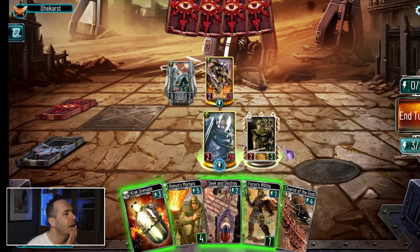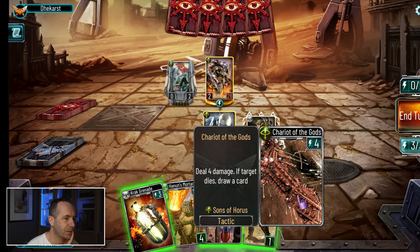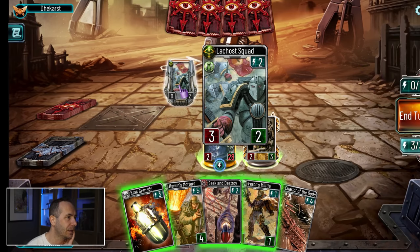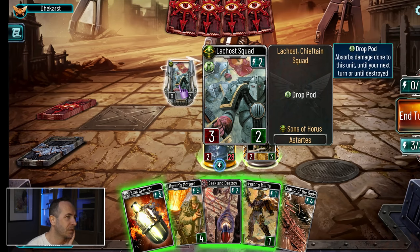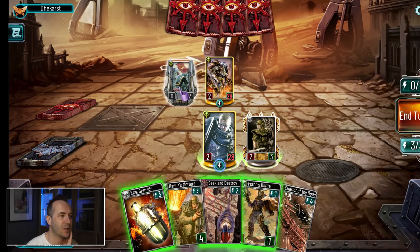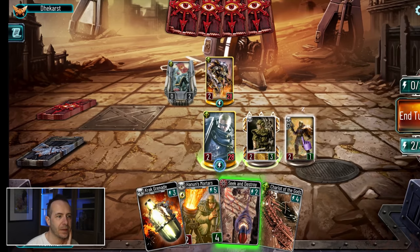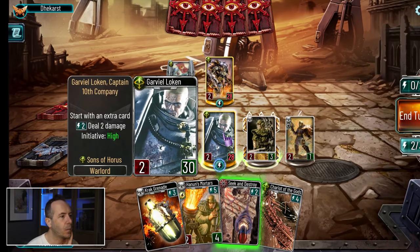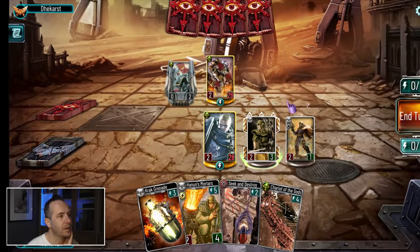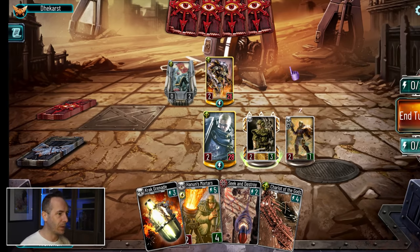It's my turn now and I've got three energy. I'm going to deploy Feron's militia for a bit of defense, and then spend my energy on Loken's ability to do two damage to the enemy warlord. All I was trying to do there is get him below me, so now if we trade blows all game, I've got a bit of an advantage. End my turn.